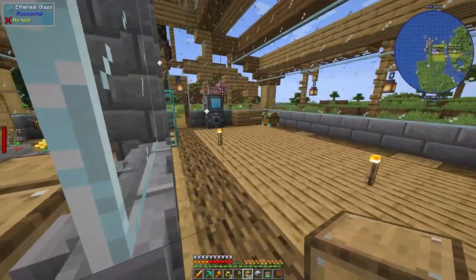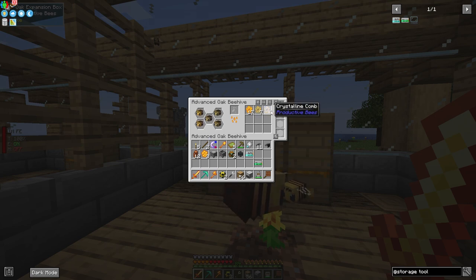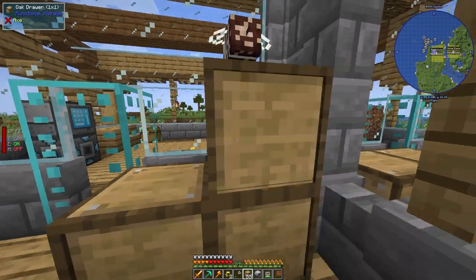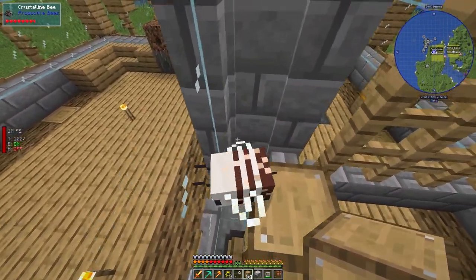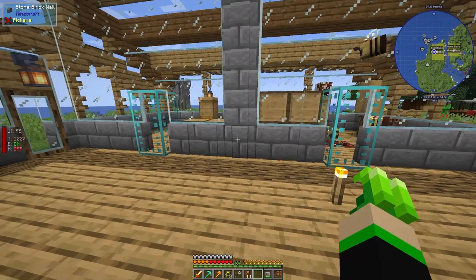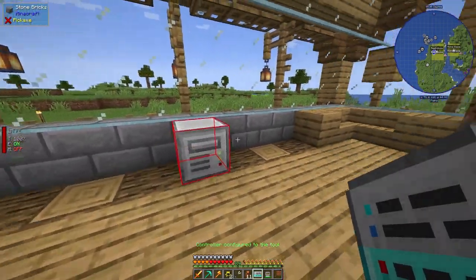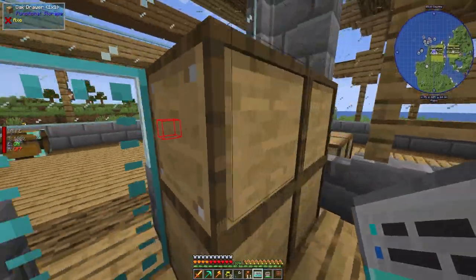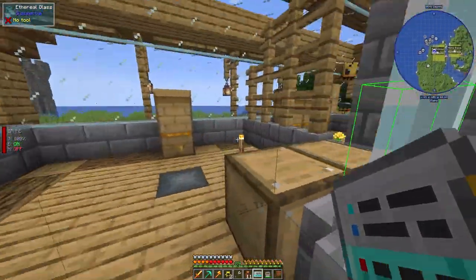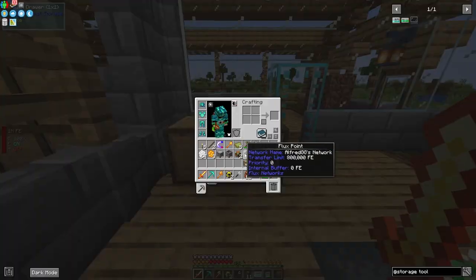Depending on how many bees and types of combs you have, you may want to put four drawers. There are three different kinds of combs here. The drawer controller is really powerful — you can link drawers from far away. Grab the linking tool, right-click the controller so it's being configured, then right-click each drawer with it set to 'add' to register them into the controller.